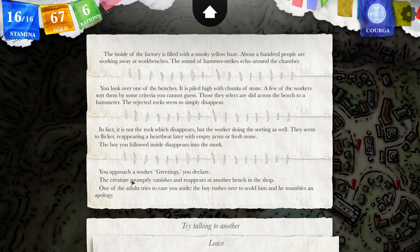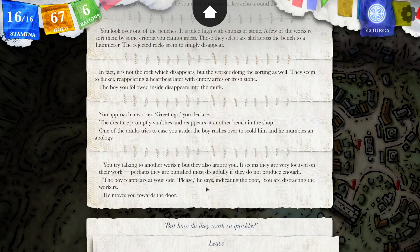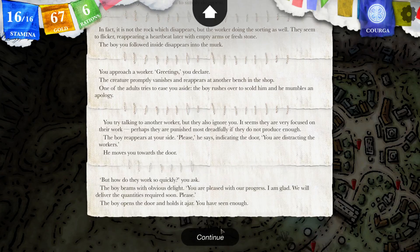Let's talk to a worker. You approach a worker. Greetings, you declare. The creature promptly vanishes and reappears at another bench. One of the adults tries to ease you aside. The boy rushes over to scold him and he mumbles an apology. You try talking to another worker but they also ignore you — it seems they are very focused on their work. Perhaps they are punished most dreadfully if they do not produce enough. The boy reappears at your side: please, he says, indicating the door — you are distracting the workers. He moves you towards the door. But how do they work so quickly? You ask. The boy beams with obvious delight: you are pleased with our progress — I am glad. We will deliver the quantities required soon.